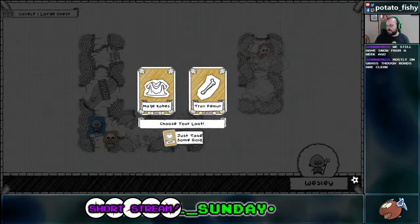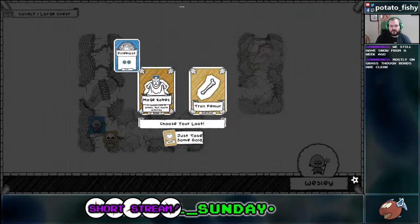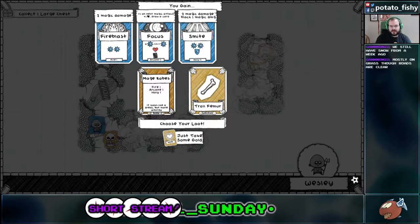Psycho Path. Alright, mage robes are probably going to be where we're going here. This will get us arcane, holy, and fire. And we're already holy and arcane one, so.